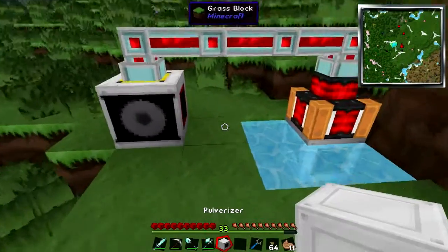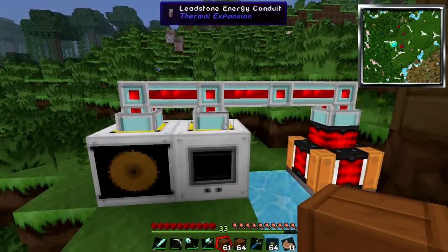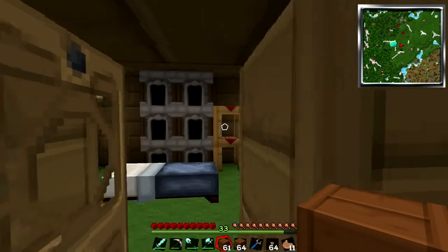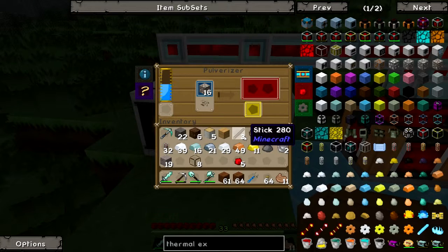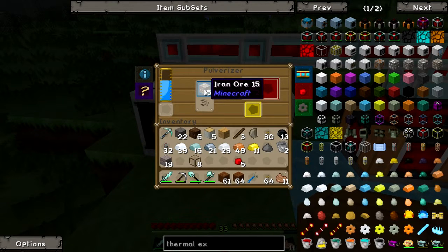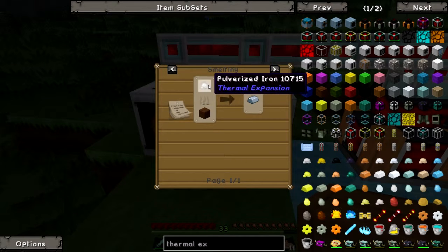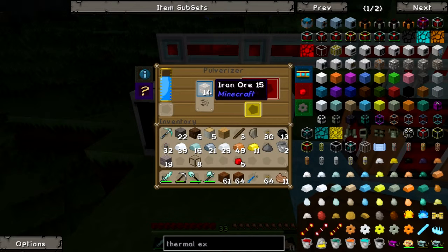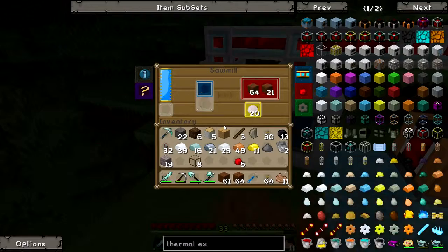Pulverizer is awesome — very, very awesome. It basically takes any ore you have. Let's do some iron ore — it takes it and makes it into... let's wait for it. One piece of ore makes two pulverized irons. Each pulverized piece makes one ingot, meaning 16 of these will make 32 ingots. So it just makes everything more efficient. At this point there will be no reason, unless I'm in a situation where I have to, that I'll ever not pulverize something.